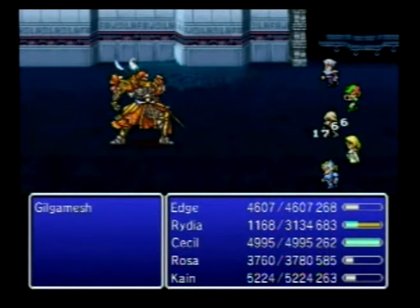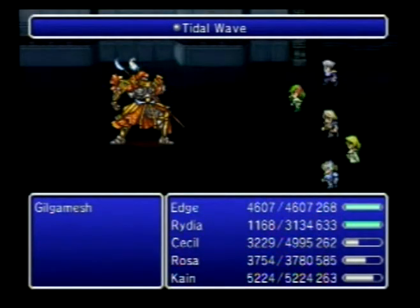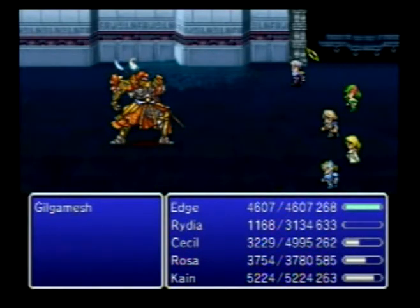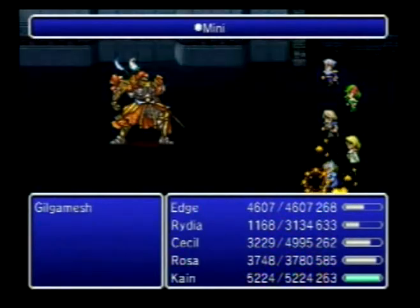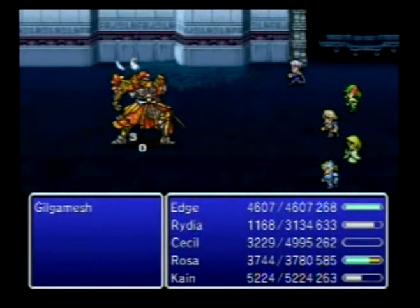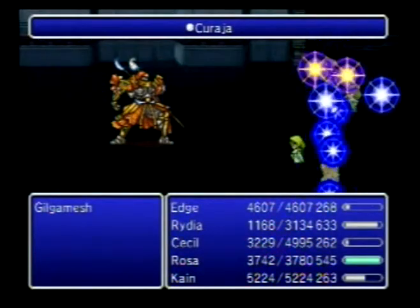One thing you might want to do is cast Haste on Rosa if she's not poisoned, and cast Protect on everyone, because later on he hits pretty hard. He gets the Mini spell, as you've already seen. He also has a spell or skill that paralyzes you.